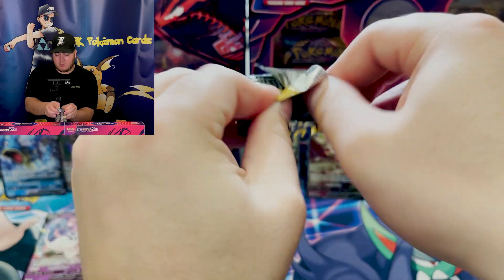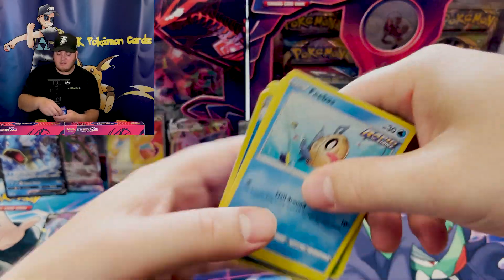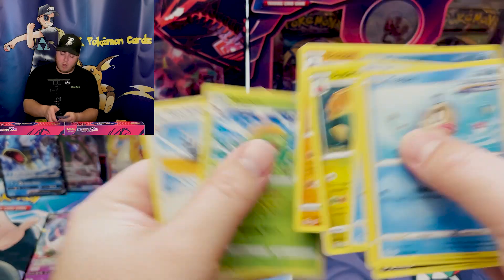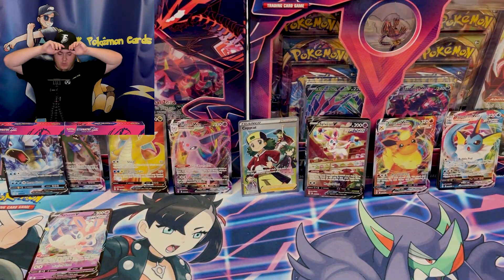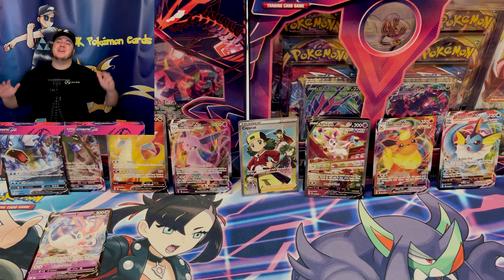Hopefully you enjoyed, and hopefully your pulls have been better than mine. A green code card. So we are four booster boxes in — hundreds of dollars — one secret rare to show for it, a couple full arts, two alternate arts, and it's been pretty rough, gotta be honest. If you enjoy the channel and the content, smash that like button. Let me know your thoughts on Evolving Skies — I'm sorry, it's been really hard on me. Hopefully it's been better for you. Leave a like, subscribe to the channel, thank you so much for tuning in. We are going to keep trying and keep hunting — fingers crossed for better pulls. And as always, I will catch you in the next video very soon. Check out one of these videos for some better pulls. Peace, guys.